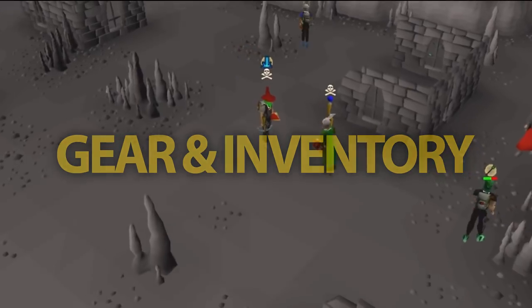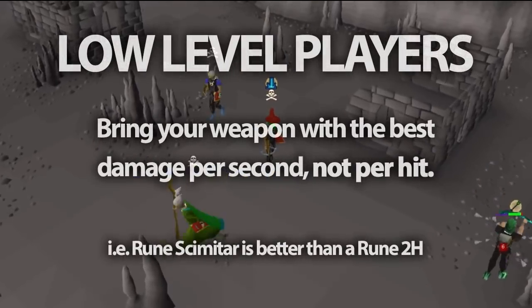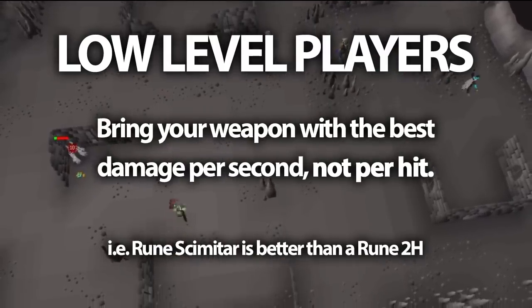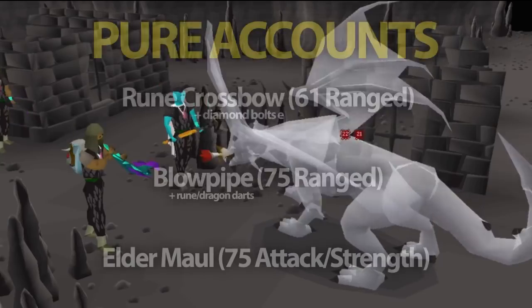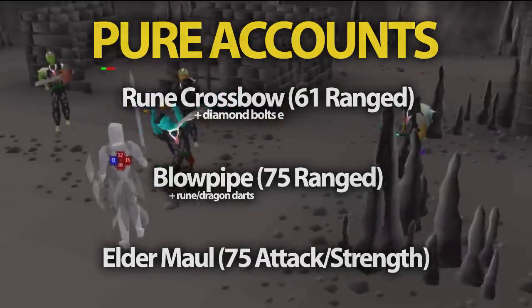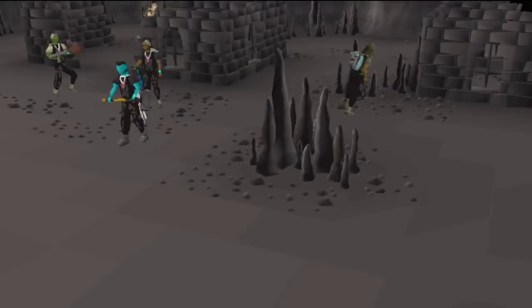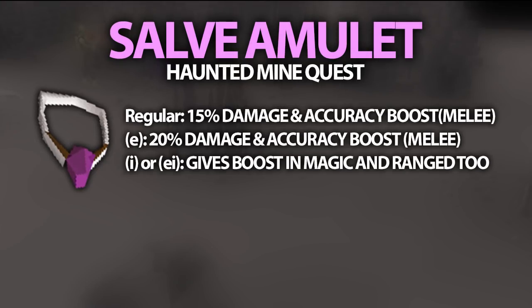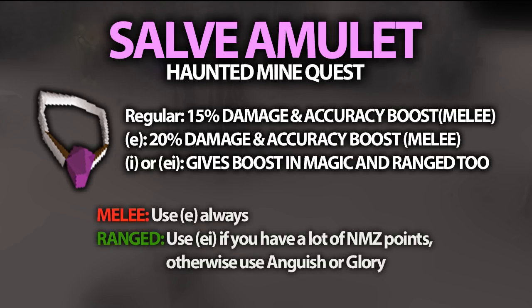Now for your gear and inventory. At lower levels, you should always be using the best weapons you can. Since you have lower accuracy at a lower level, you should focus on faster weapons like the Rune Scimitar or the Magic Shortbow. Pures can take a Rune Crossbow with Diamond Bolts E, or a Blowpipe works very well if you have the range level. It is highly recommended to have a Salve Amulet, which you can obtain after completing the Haunted Mine Quest, and that gives you a 15% attack and strength boost on the Revenants. You can also imbue your Salve Amulet with 800,000 Nightmare Zone points, which boosts your ranged and magic as well.